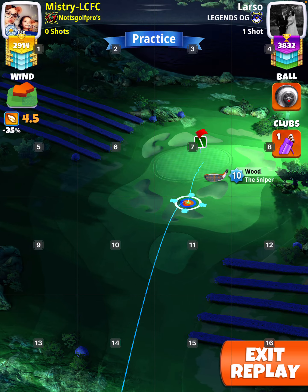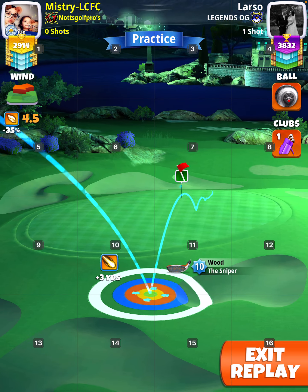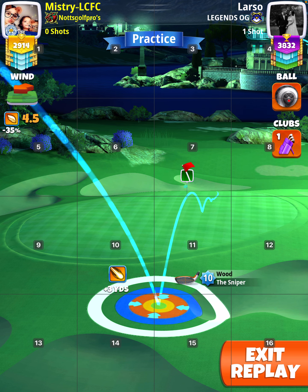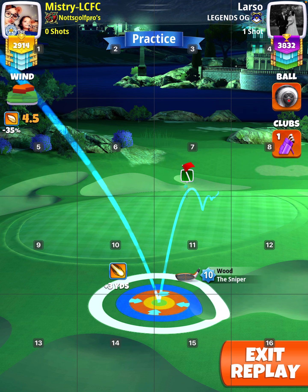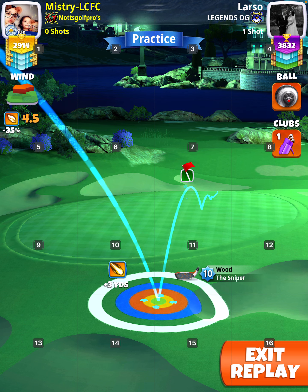You want the red at the bunker on the right, at three yards, but at the top end of three yards. So go into four, then move slightly back to three, like here. So first of all, slightly back to three.